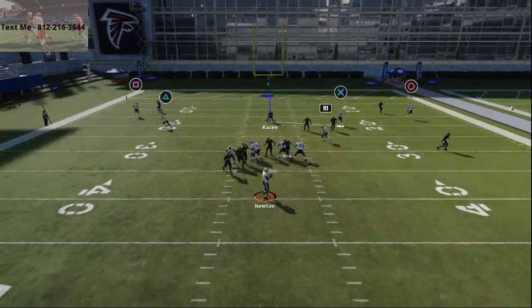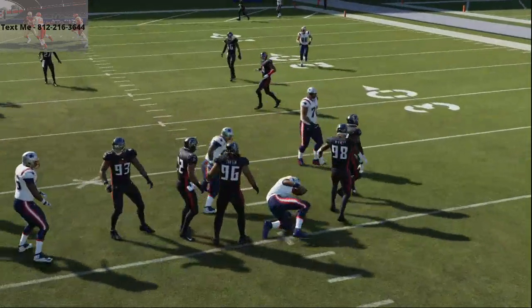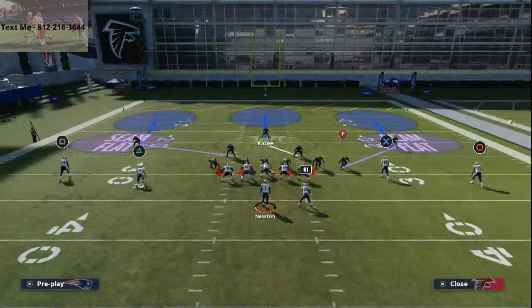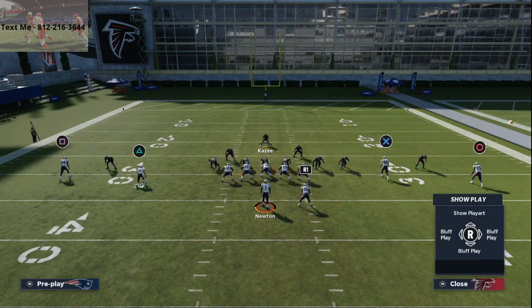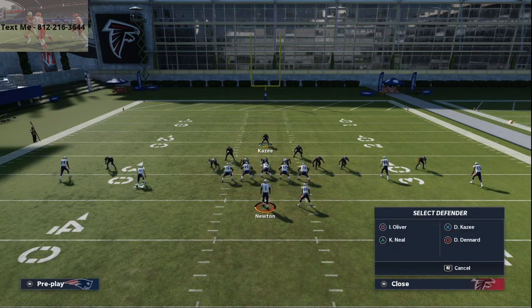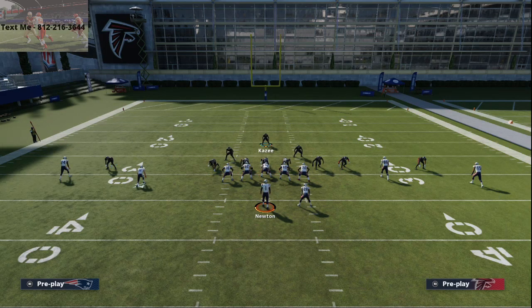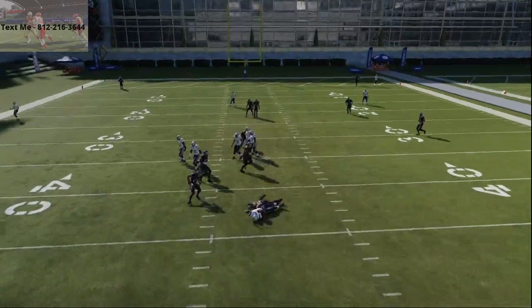You're either going to get edge slash B-gap or A-gap pressure. It depends on how well your opponent is at picking up pressure. Here with a standard slant, you can see we're able to get that B-gap pressure.